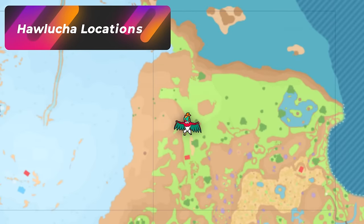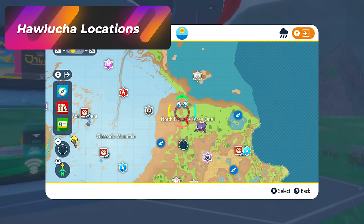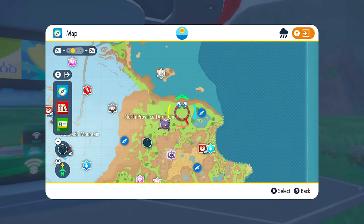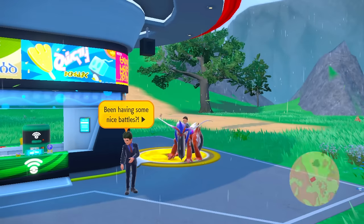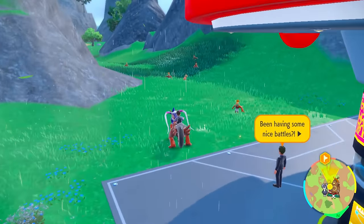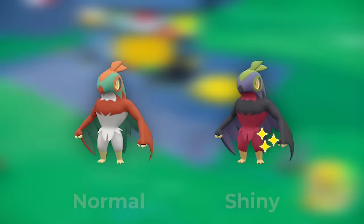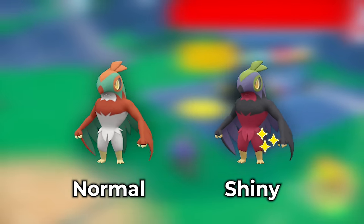One of my favorite shinies in this game is going to be Hawlucha. The North Province Area 1 teleport spot is a good area. You can run this entire spot up until the Watchtower in North Province Area 1 — this whole entire area is a very good Hawlucha spot. If you come here, you should already see tons of them. Look how many are already spawning straight ahead of us — one, two, three, four, five, six. The shiny is going to be really obvious.